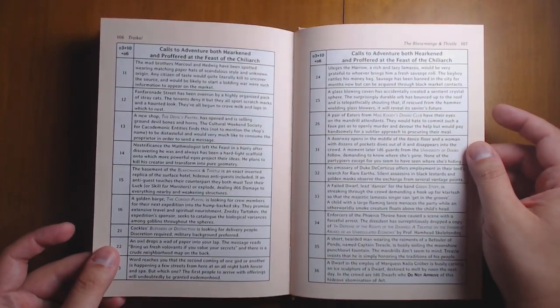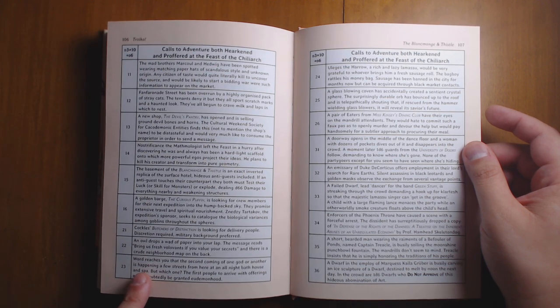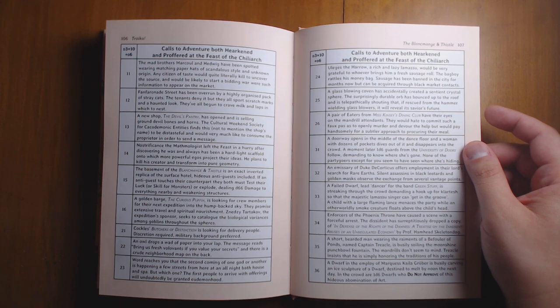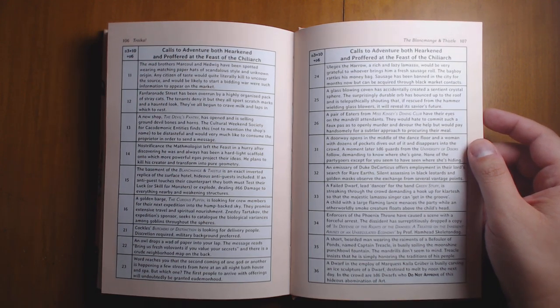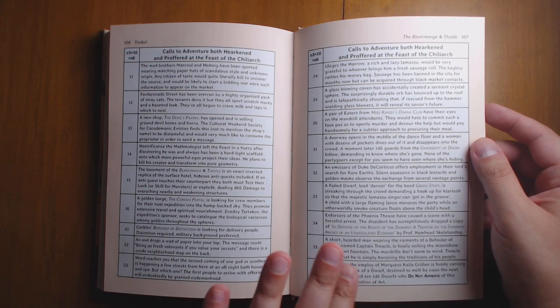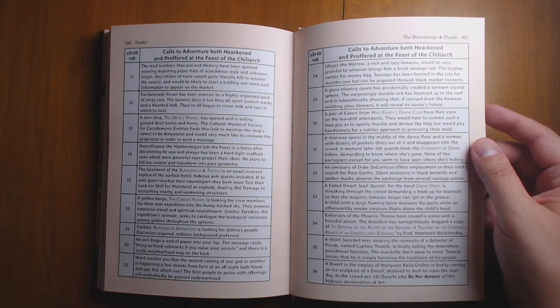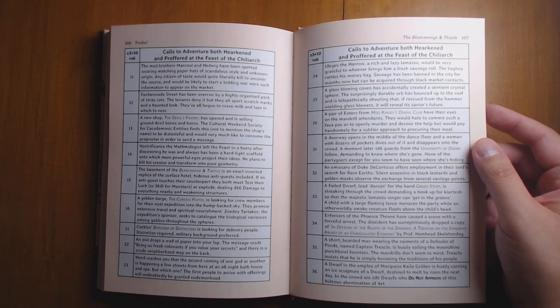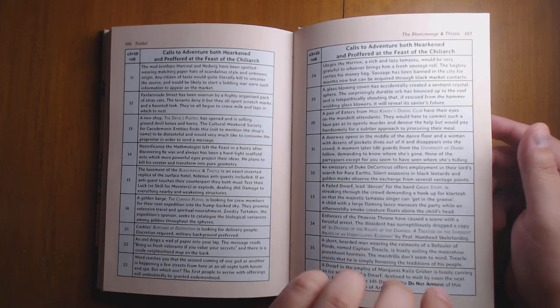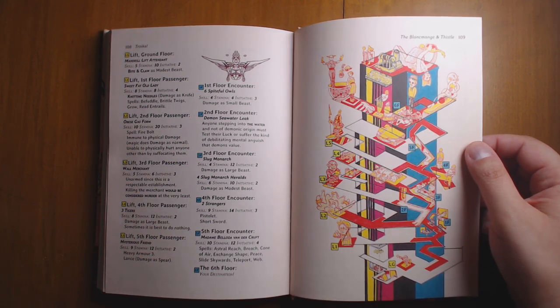Getting to the very top, there's a great list of interesting hooks. For example: word reaches you that the second coming of one god or another is happening a few streets away at an all-night bathhouse and spa — the first people to arrive with offerings will undoubtedly be granted godhood. Or, a short bearded man wearing the raiments of a Befouler of Pawns — so there are hooks tied to actual player classes, so if you're also a Befouler of Pawns you'll have a way in — named Captain Treacle is busily soiling the moonshine punchbowl fountain. The mandrels don't seem to mind. Treacle insists he is simply honoring the traditions of his people. Players can use those things to expand what they want to do, because this is a very player-driven adventure and game.